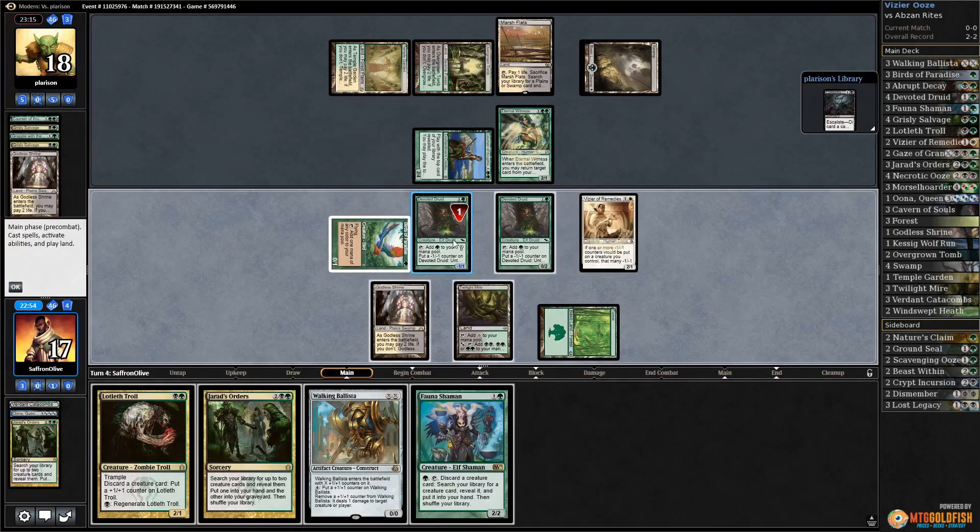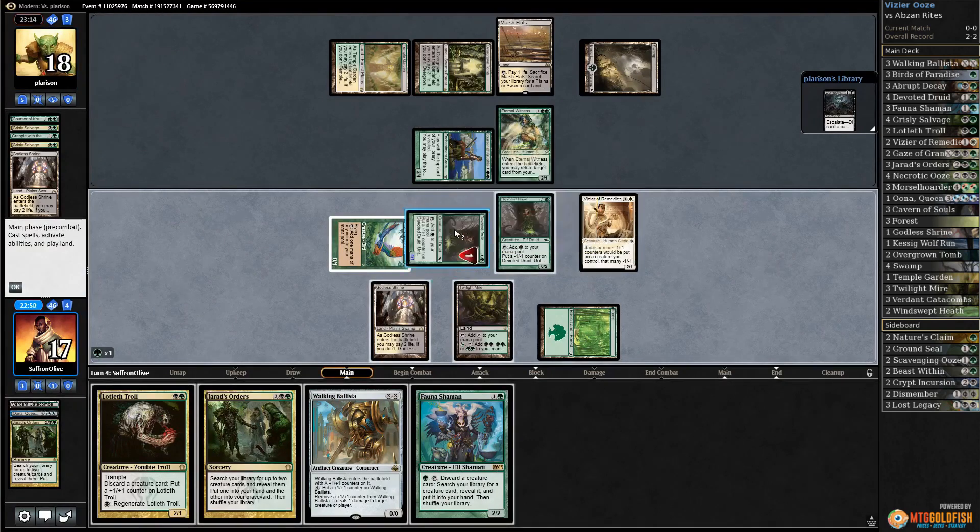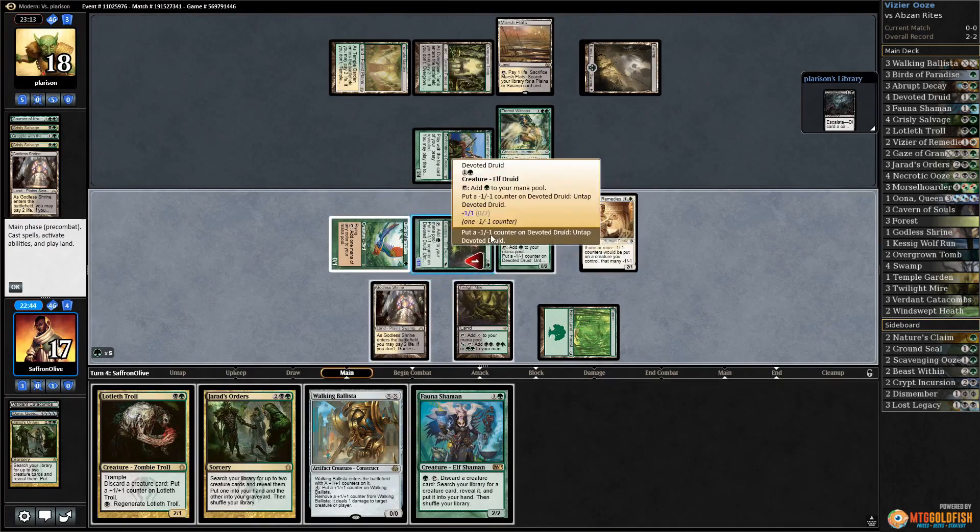Vizier of Remedies — I guess we just win, which is fine. We're not going to win with Ooze, but we can just cast a huge Walking Ballista and win that way.